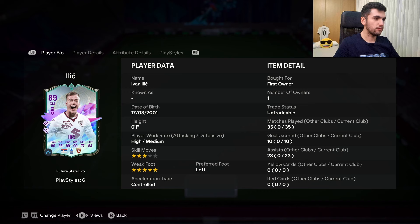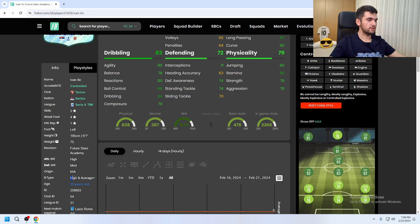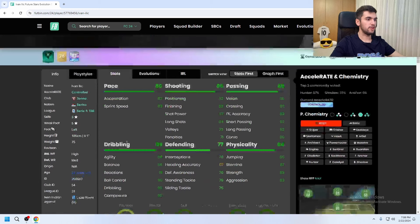Ivan Illich: 6 foot 1, high/medium work rates, 3-star skills, 5-star weak foot, left footed. He can play CM and center forward. He's by-time for sure — it is high average plus. As evolution I choose Future Stars Academy midfielders, and as chemistry style for sure.